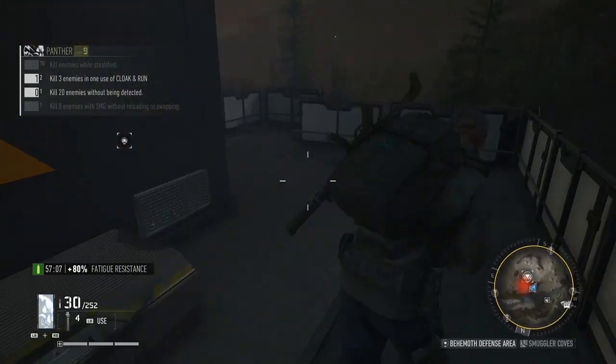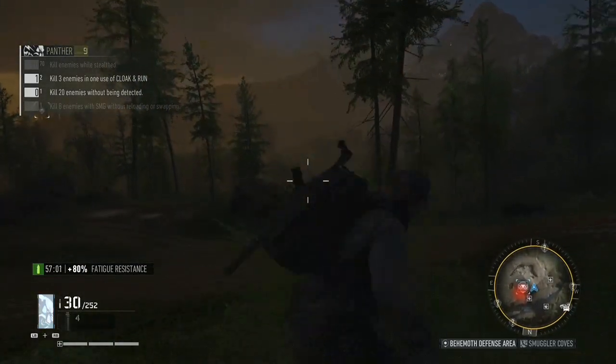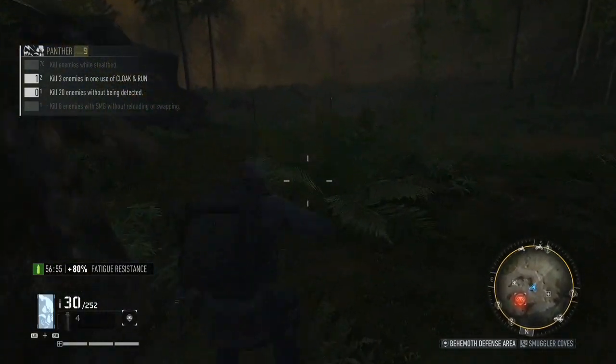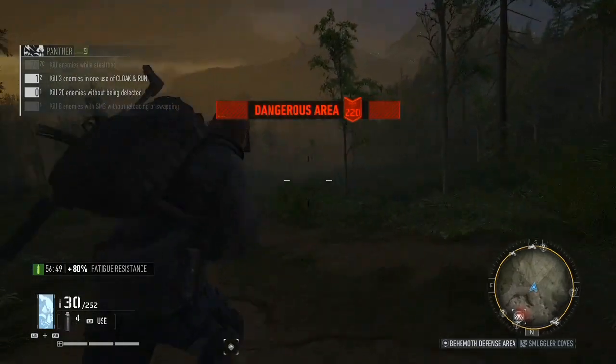Figure out which way you're going to leave. In this case I run down the stairs and simply run away. You've just gotten gear or blueprints, depending on which one you went to — skill points that'll help you get your skills up faster and unlock the skill tree quicker. And you ran away without having to fight a behemoth.